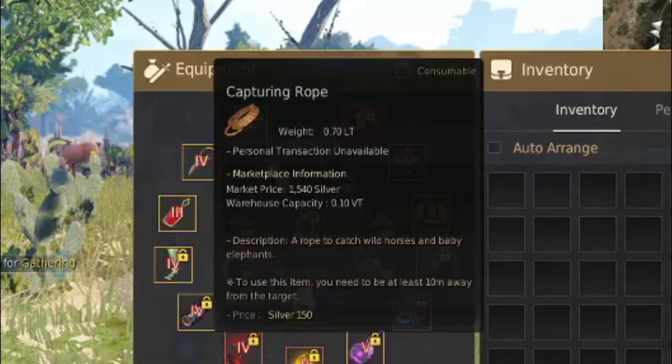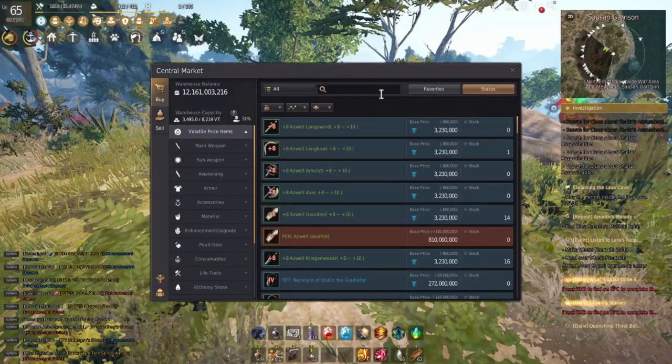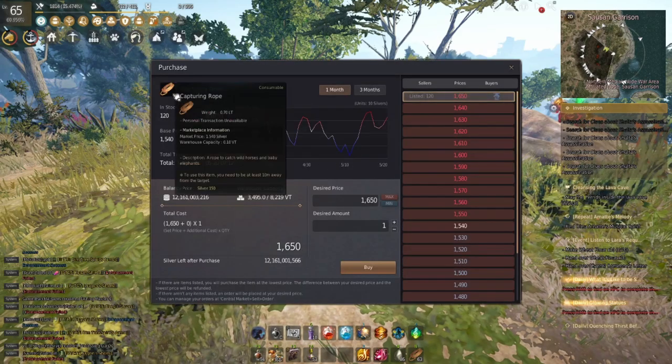The first thing we're going to need is capturing rope. The second thing is lumps of raw sugar. Press escape, go into central market, and we're going to just type it in here. Find the lump of raw sugar and you can purchase it directly from the marketplace. We're going to get both of these directly from the central market and then get right to it.